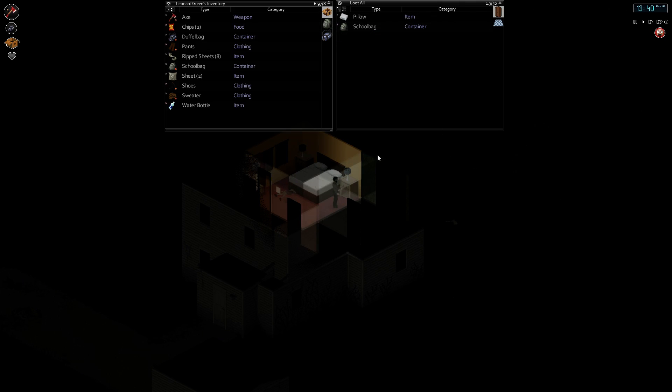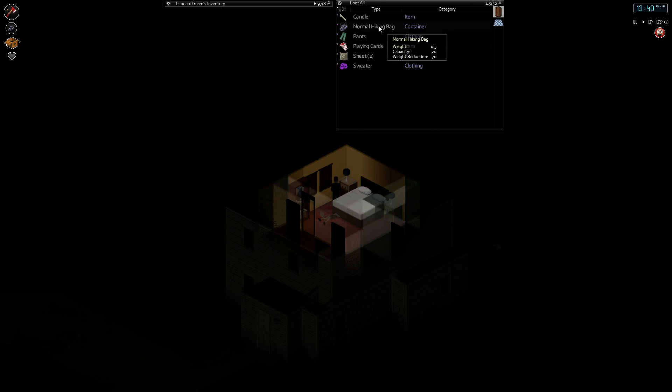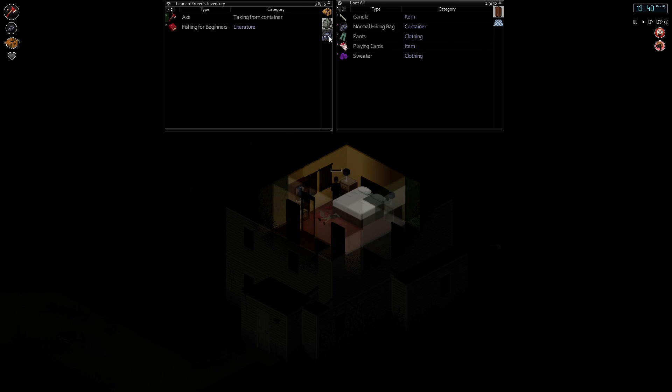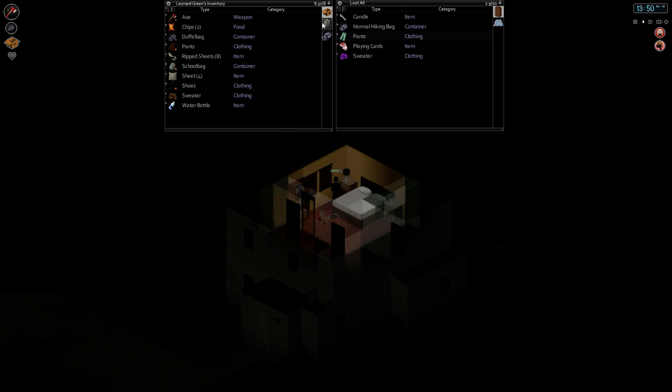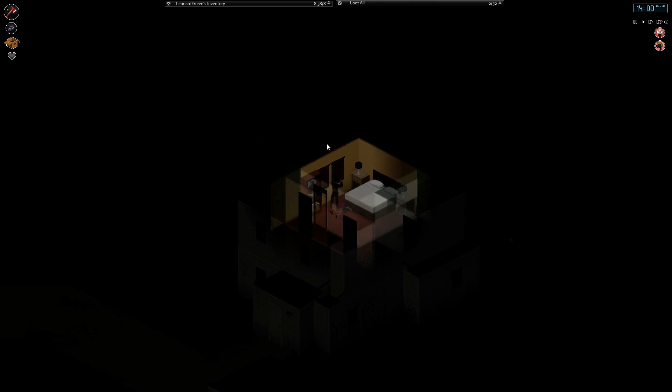Sheet, I need that. And what have we got in here? Ooh, a normal hiking bag. Alright, what have I got in here? Let's move this stuff over here. Duffel bag. Weight reduction 65, capacity 18. Alright, so this is actually a better option for us. Unequip this first. Move it in here. Grab this. Unequip. Put this on our back. And equip that as our secondary. Alright, so we're set up for bags.